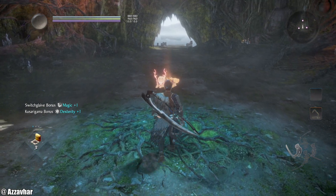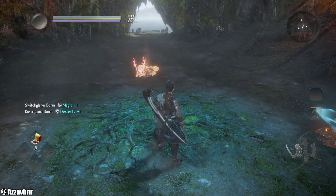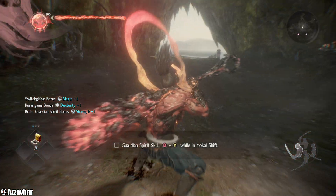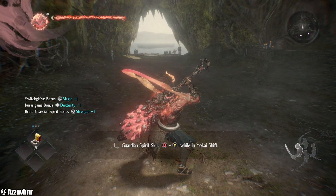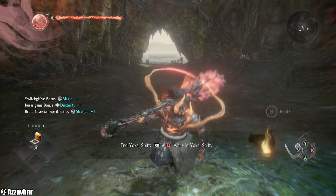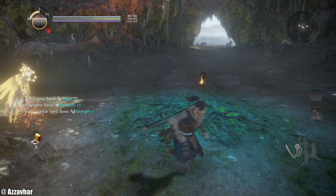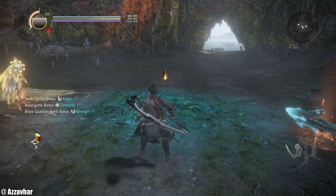There are three main types of guardian spirit: the Brute, the Feral, and the Phantom. The main one we'll be using later in the build is Phantom, but we won't switch to Phantom until a few missions in. So for now to get things started we're going to use Brute. They all look a bit different and have different skills. If you press B and Y together it will show your spirit skill. You can hold down RB and then B to end Yokai shift. It is worth mentioning you don't have to use a ninja build — feel free to choose how you see fit. Obviously for this walkthrough I'm going to be using the ninja build, and later on we're going to be using the Phantom guardian spirit.